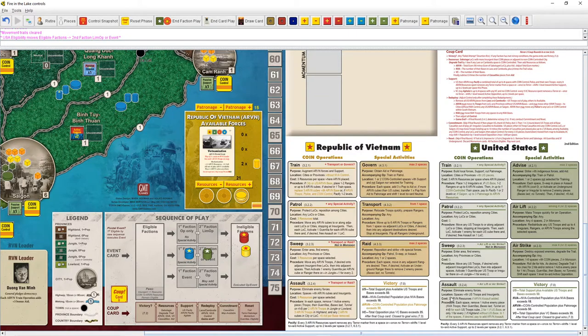Sometimes you'll sweep with the US and the ARVN comes in to assault, or the ARVN sweeps and the US assaults — a quick one-two tempo if your turn orders align. You move by sweep or patrol, then assault in place. The cost is three ARVN resources if ARVN assault is added — so the US troops fight for free, but utilizing ARVN troops in that space costs resources.